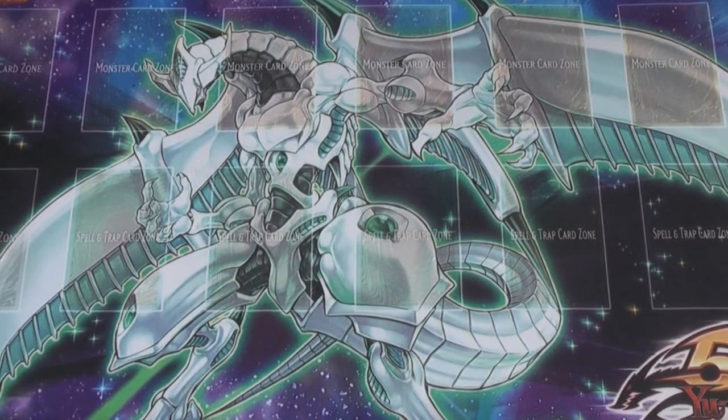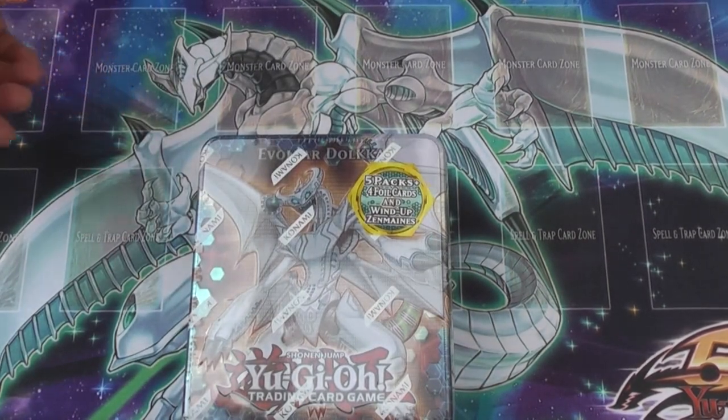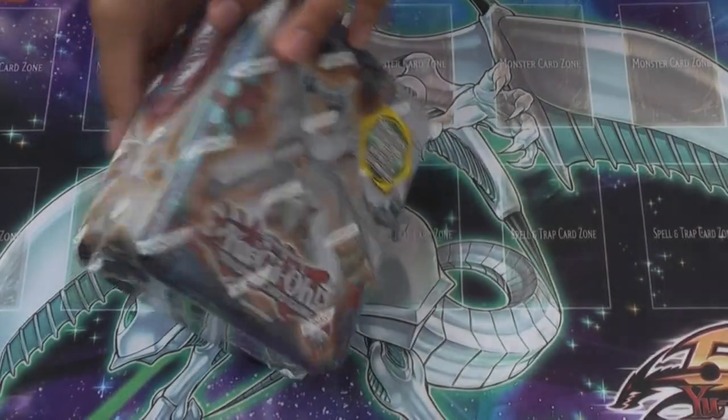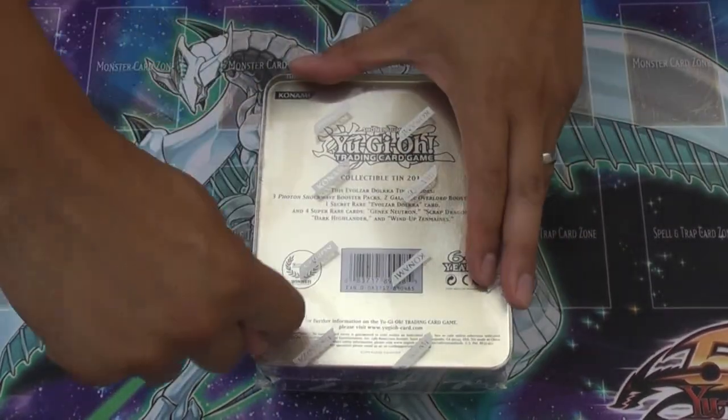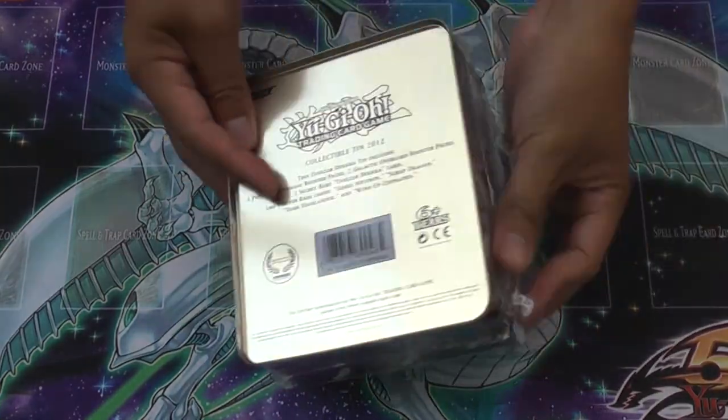Hey, what's good YouTube? The Yu-Gi-Oh Guy coming to you guys with a tin opening today. We're gonna be opening the brand new Evolzor Dolka tin, and you can see it's freshly sealed. We're gonna get right into it, so let's open it and see what we get, shall we?